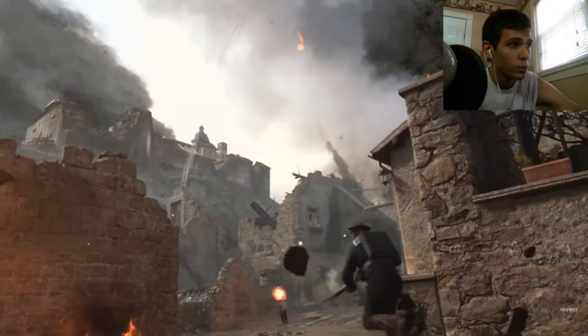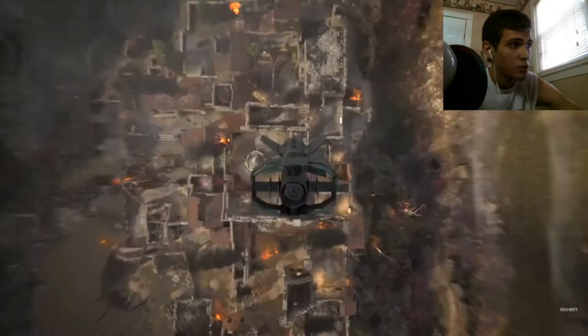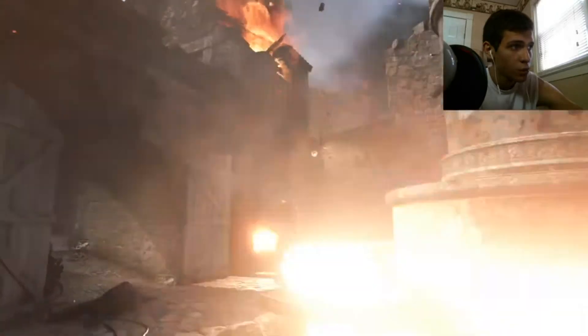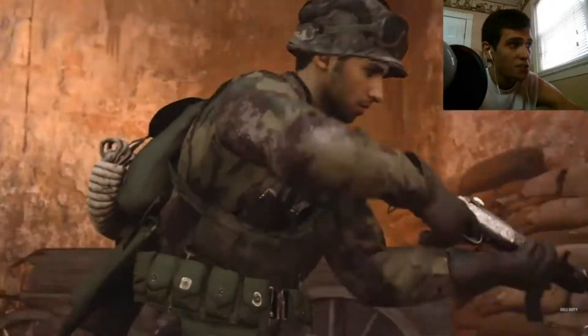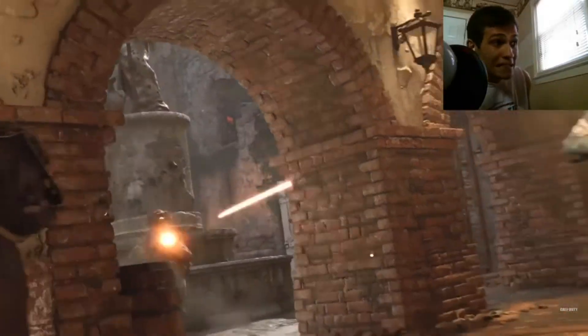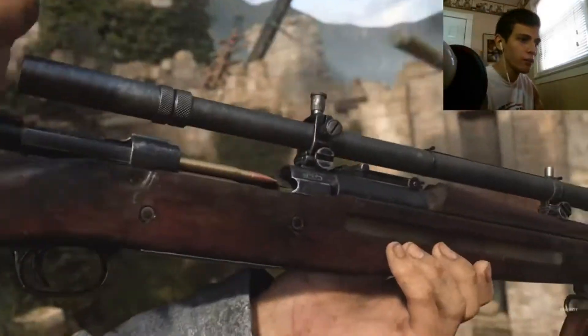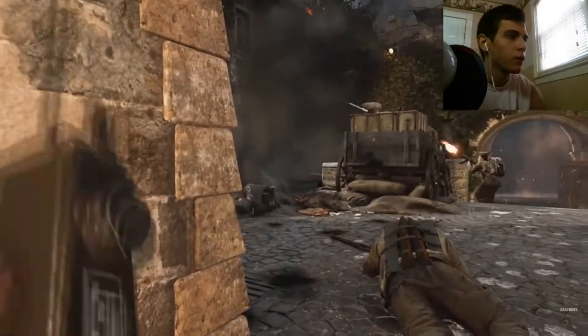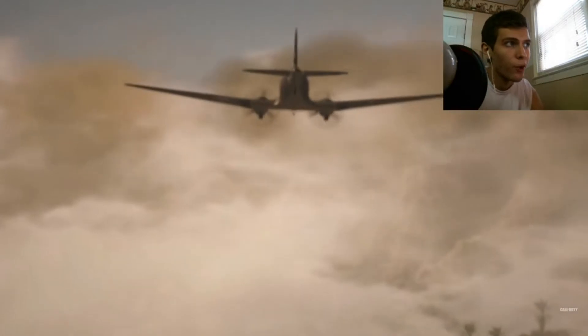The whole map looks good. Monte Cassino — is this in Italy? This looks like Italy. I'd say I'm probably at least excited for this map, but it doesn't look amazing. It looks like an Italian castle or something. Doesn't look bad, doesn't look amazing either though.